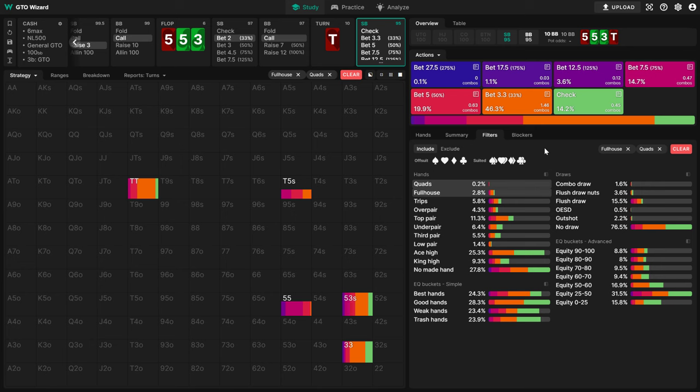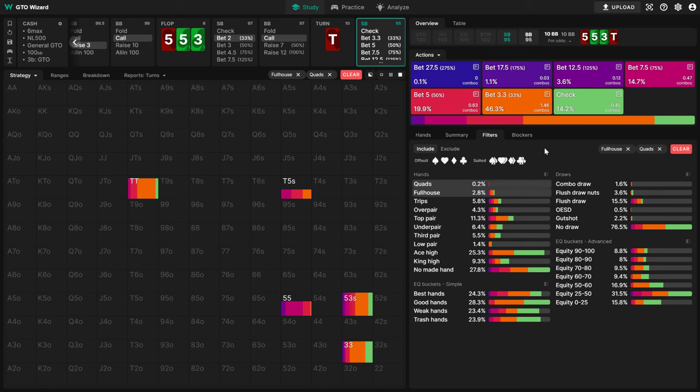The math behind this is pretty complicated, so here's the main takeaway: if we have a nut hand that is not vulnerable to getting outdrawn, the biggest size we can use without losing any EV is the geometric one. In this case, Charlie's bet of 2.5x pot is way too big because it leads to an SPR of 1.7 on the river. Instead, 2x pot would be the upper limit of what you can bet, since it sets up a 2x pot-size jam on the river. And of course, if none of small blind's made hands want to be betting so large, then it goes without saying that he shouldn't be using this size with bluffs either.